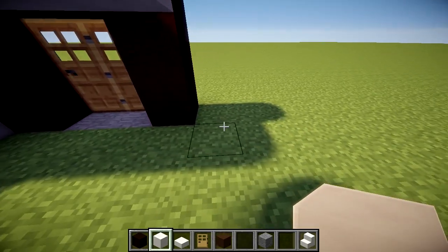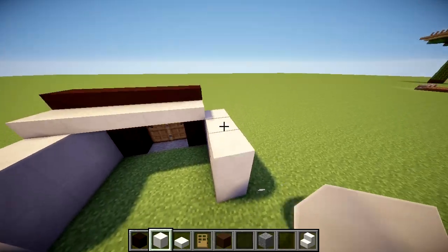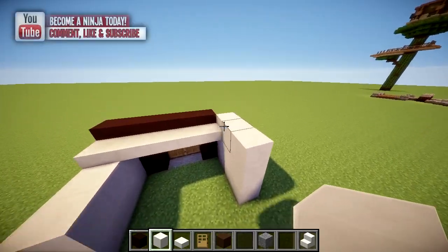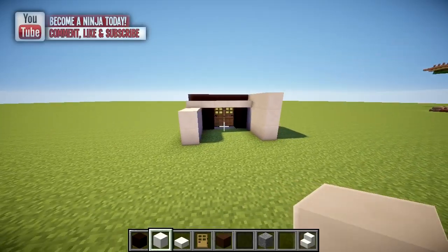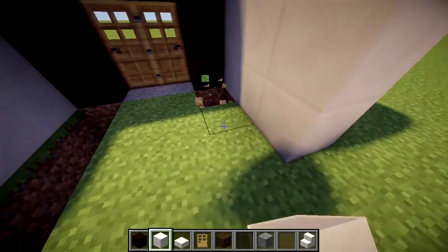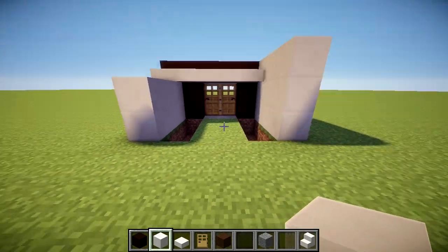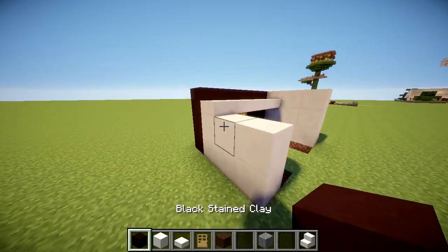I can tell you right now that we're going to have a shape going on like this, and it's going to come across like that. This is our entryway. We're also going to break these out and have water here eventually, which is kind of cool. So we'll break those out, and this is your entryway — from there we can build the rest of the house.